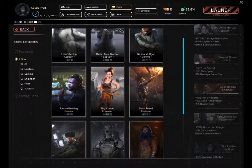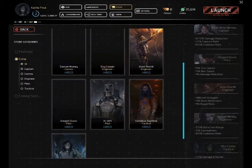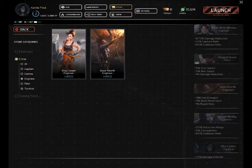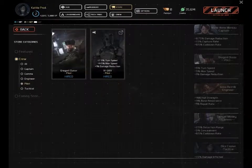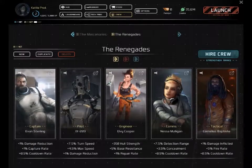Because it's only an alpha, you only have your basic crew members here. There are no additional people you can select to put in your ship, but that's pretty much how crews are going to work. Right now there's just the mercenaries and the renegades — they all have their own different abilities and things like that.